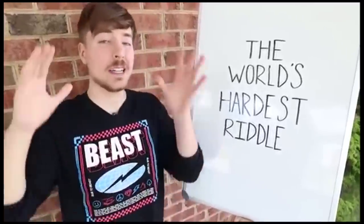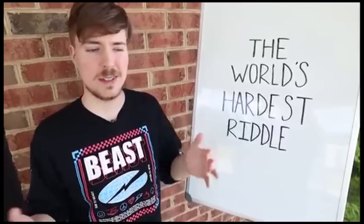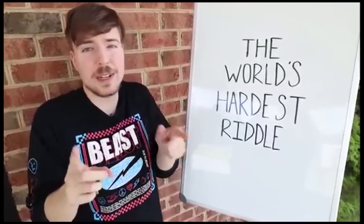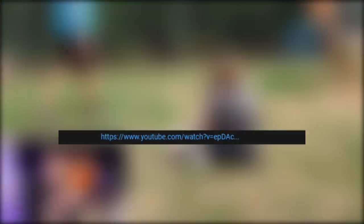Step one of 26 for the world's hardest riddle: in the description there are 10 links. Nine of them don't work, one of them does. Find the one that works and that'll take you to step two. While you're doing that, if you're not subscribed to this channel, you might regret that if you win, so hit subscribe. This is what the description looks like — you have to click the fifth link, and that's the one that works.